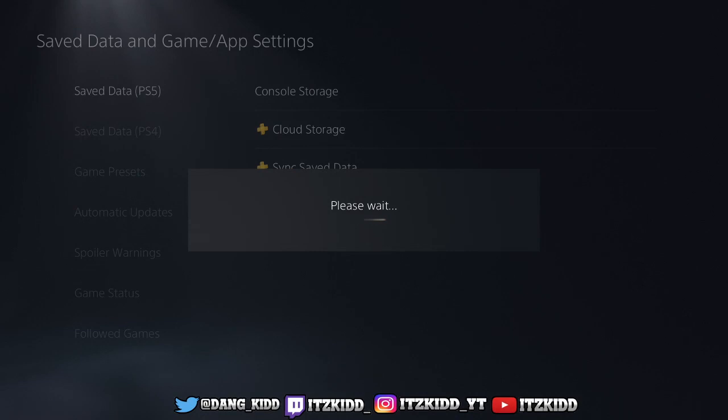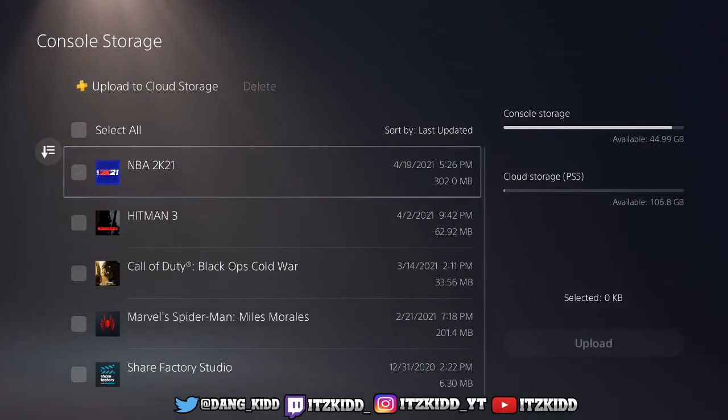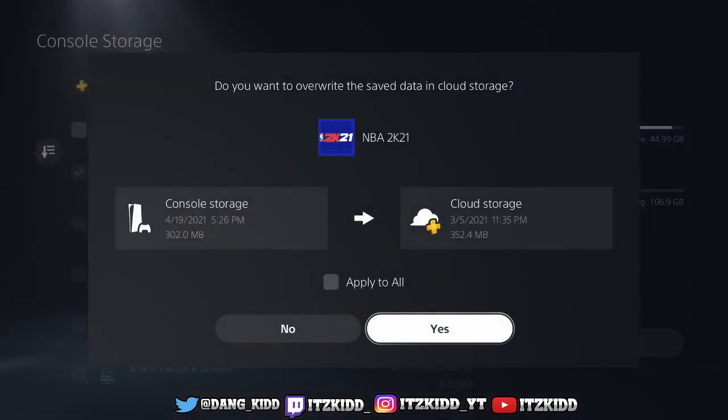First thing you want to do, go to Console Storage. We're going to make sure we upload all of our storage to the cloud. Go select 2K and upload, and it's going to ask you: do you want to overwrite the save data in cloud storage? Make sure you click Yes.